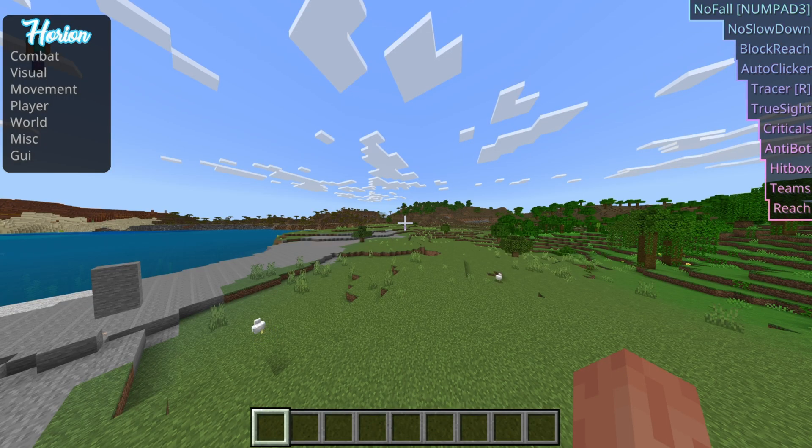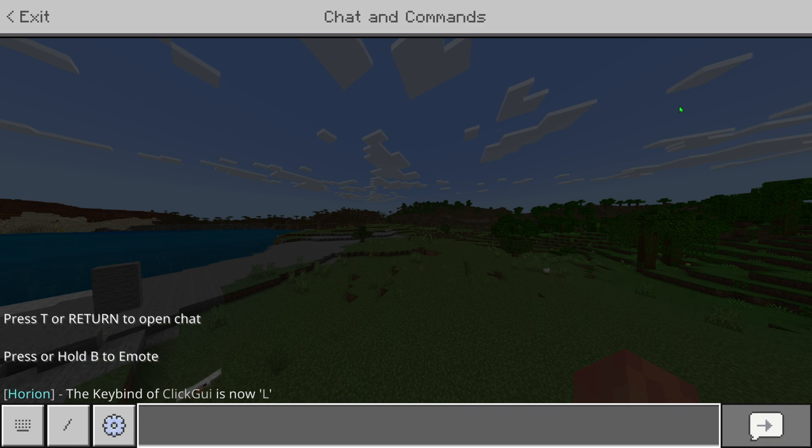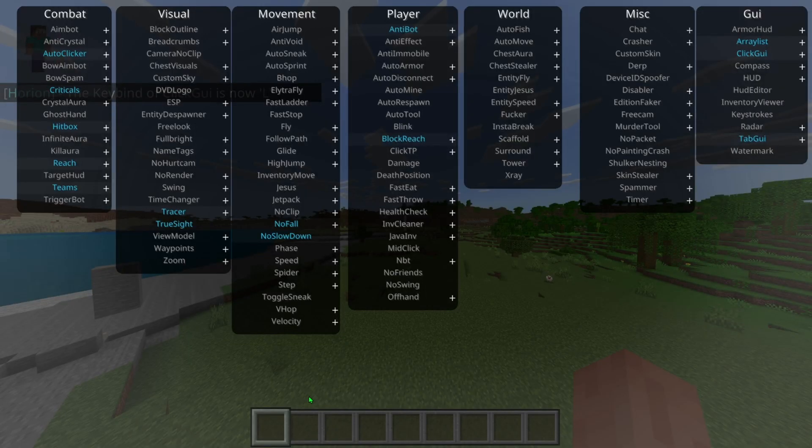I can't remember the keybind — mine is L, but I don't know if that's the default. What you can do is go into your chat and type .find click GUI, then a space and the letter you want. I'm going to keep mine as L, and it will say from Orion it's now set to L.